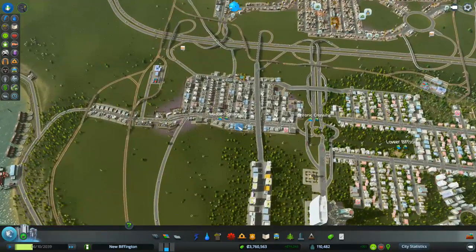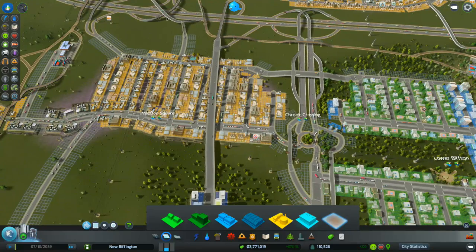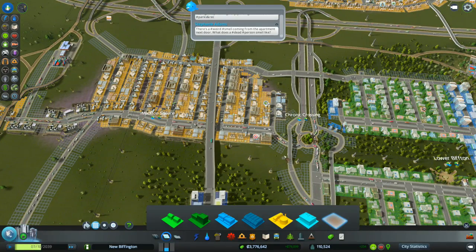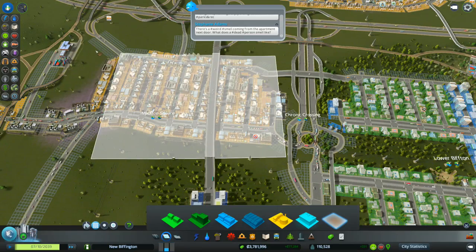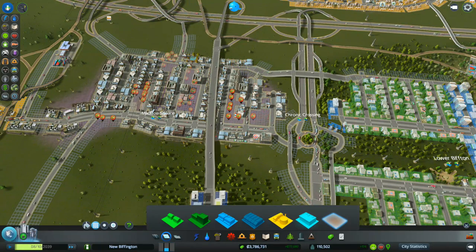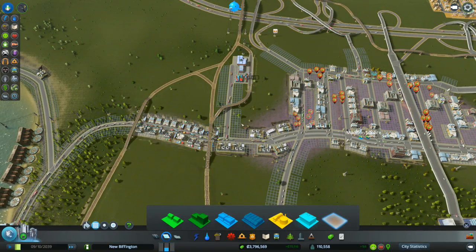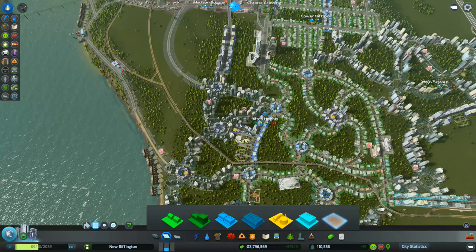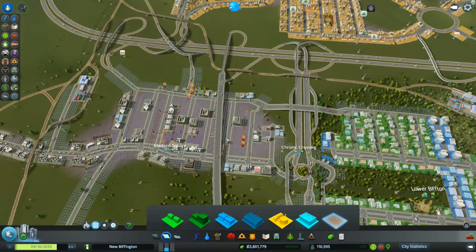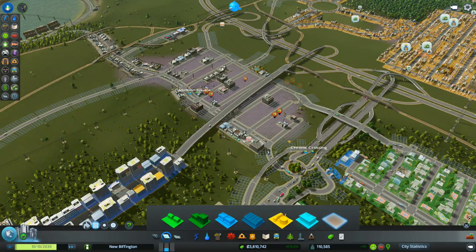Let's remove the industry from here and see what we're left with. So I'm going to de-zone using the drawing tool. De-zone all of this, get people to move out. De-zone this, and then see what we're left with afterwards. Because I know we're going to have a few buildings here that I've put in myself. There they all go, they're off.